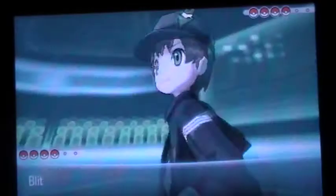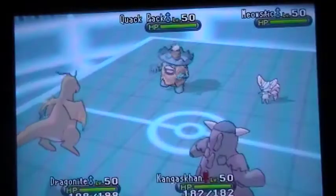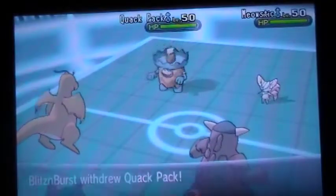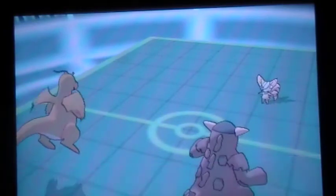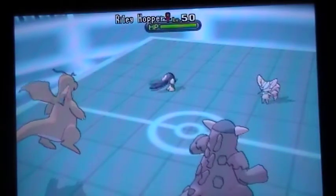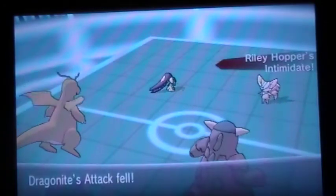I end up leading Kangaskhan and Dragonite. He leads Meowstic and Ludicolo — both very shiny. He right off the bat withdraws Ludicolo and sends in his Mawile, which gets off a beautiful little double Intimidate.